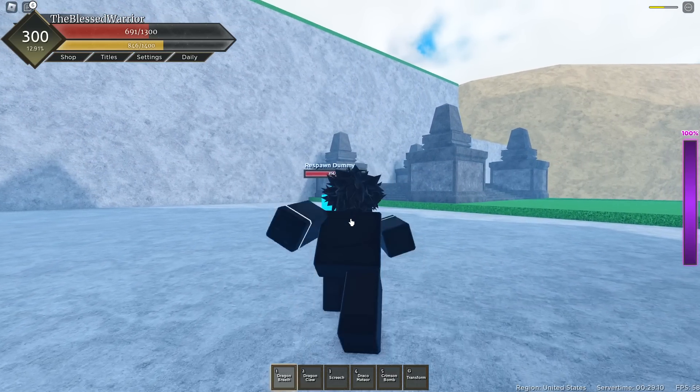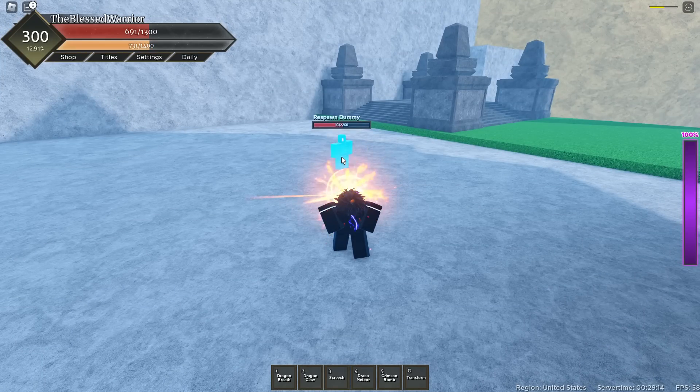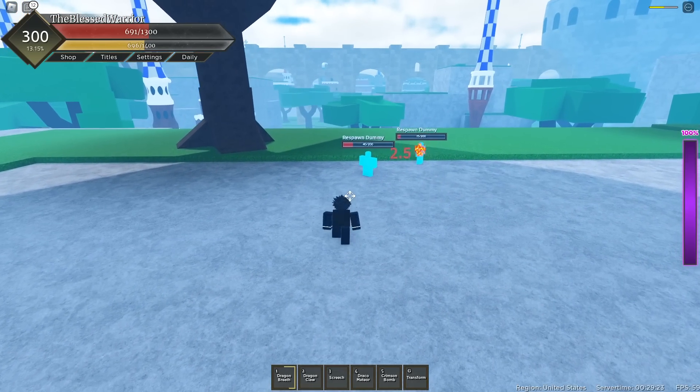The first skill we have is called Dragon Breath. You can hold this skill — the more you hold it, the more damage it does, basically. Right there it's just like 75 damage. It also has multiple ticks of burn, as you guys can see.